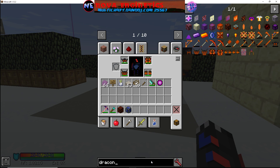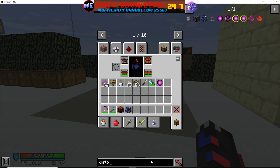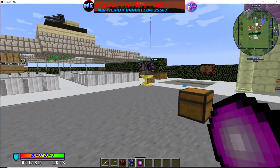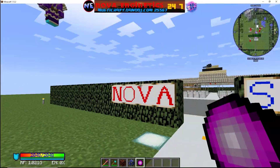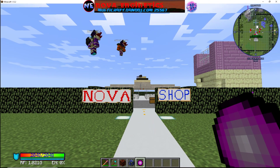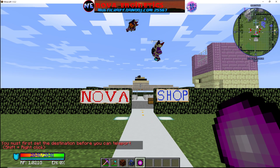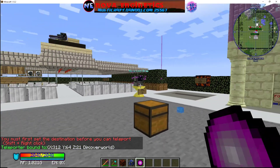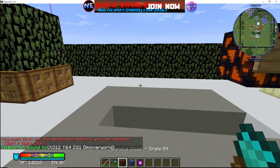I'll go ahead and grab a dislocator. I want it to teleport me looking right here, so I stand right here, shift right-click like it says, and there you go — it's synced to the way I was standing.